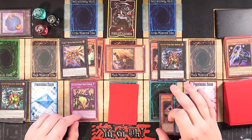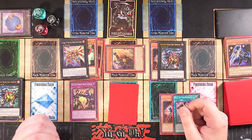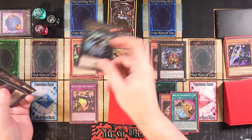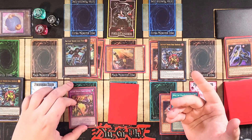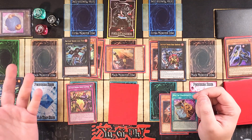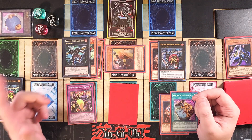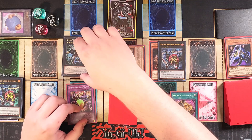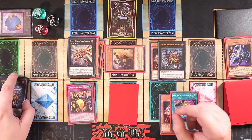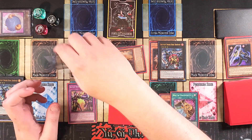We also have Cross Counter: when your opponent activates a monster effect, you can destroy a Battle and Boxer or Number XYZ you control, and if you do, negate the activation and destroy that monster. It's sometimes even better to make Lead Yoke for more protection. Cross Counter also gives follow-up: after negating, you Special Summon a Battle and Boxer XYZ monster from the extra deck with a different name and attach Cross Counter as material.